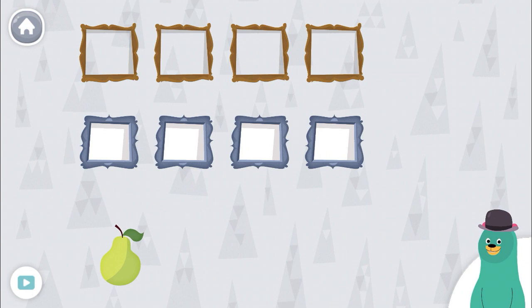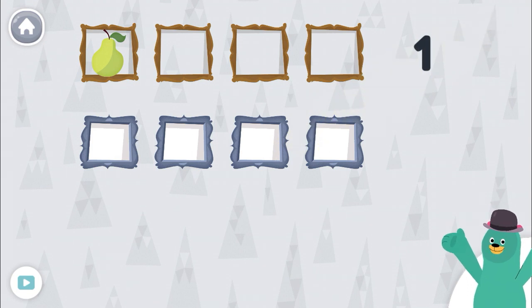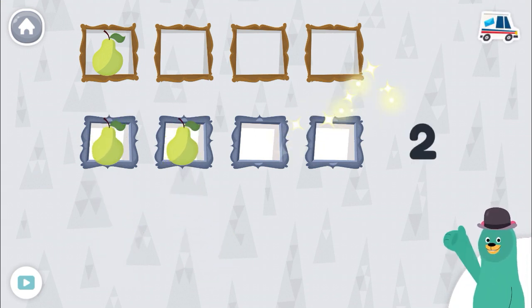Drag one fruit to the top squares. Great! One. Great job!